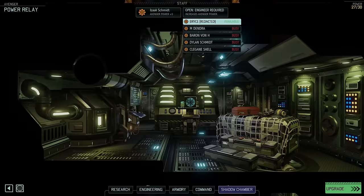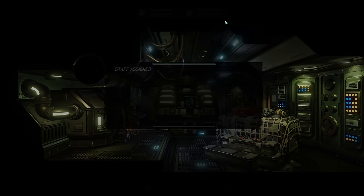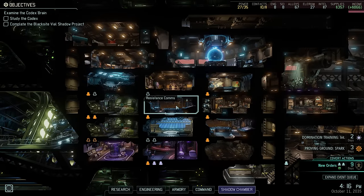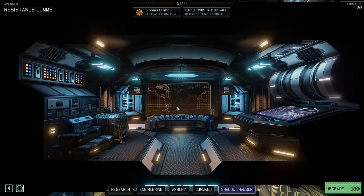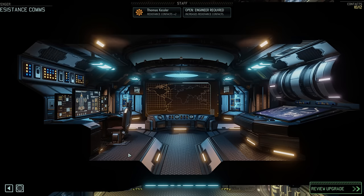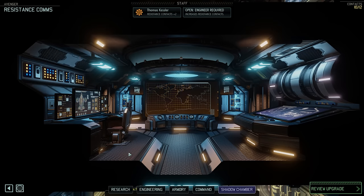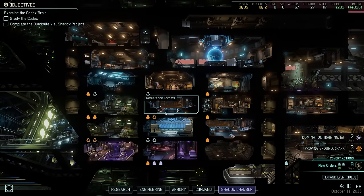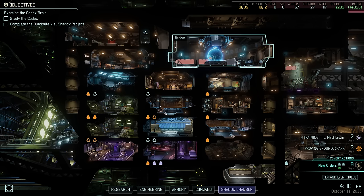Clegane Shell can be staffed in the infirmary to speed up its healing rate, while Mr. Redacted can give us a bit more power by staffing the second slot in the power relay. We have a use for that power: an upgrade to our first resistance comms facility, which we can now boost with an additional comms station costing 125 supplies and 4 units of power — power that we previously did not have. This immediately bumps up our total contact capacity by plus 1.